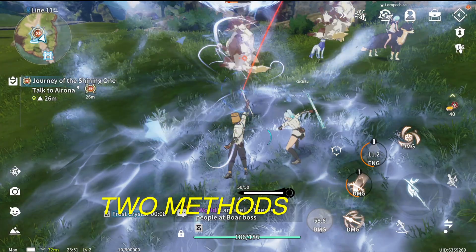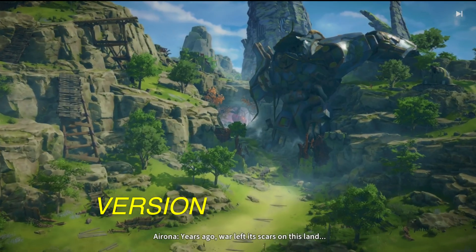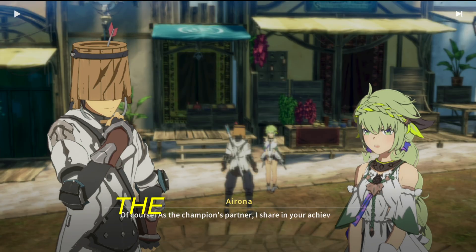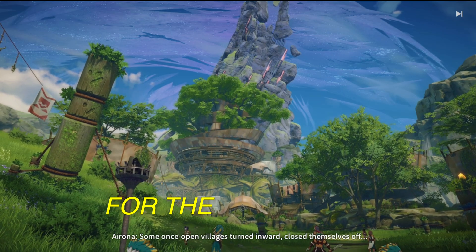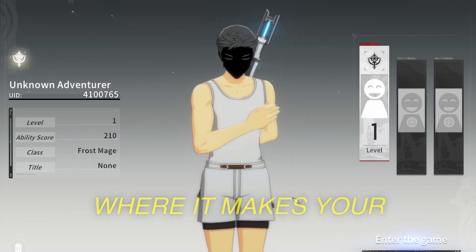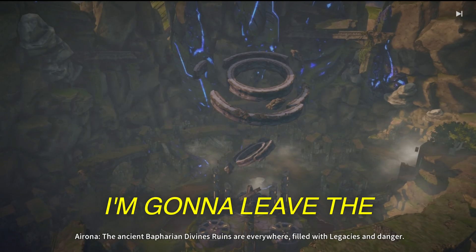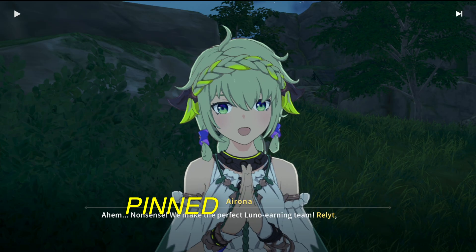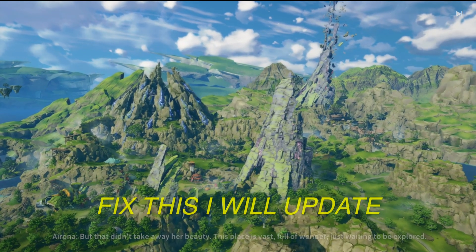I'm gonna be showing you two methods. One is through PlayCover, which is gonna let us run the mobile iOS version of the game, and the other is going to be with Crossover, which will let you run the PC version of the game. One thing to note with Crossover for the PC version: there's currently a texture bug where it makes your character's face black. So if you are interested, I'm gonna leave the tutorial of how to get the game running through Crossover — just check the description or pinned comment. If there's ever an update on how to fix this, I will update it there.